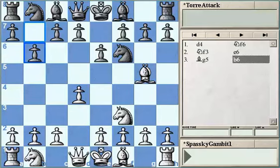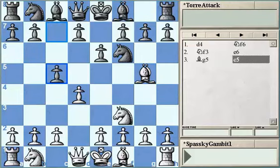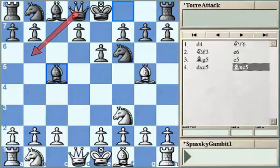So c5 is more or less the important move. White cannot recapture on c5, because after bishop takes c5 black's position is very good. Black has two threats: one is queen b6, which is quite difficult to stop, and the second is bishop takes f2 followed by Ne4, winning the bishop on g5 and gaining material advantage. A third idea is that black can even play Ne4, putting white in difficulties.